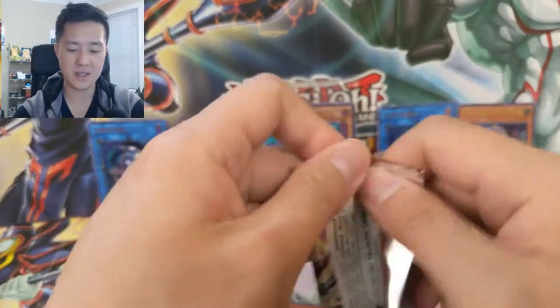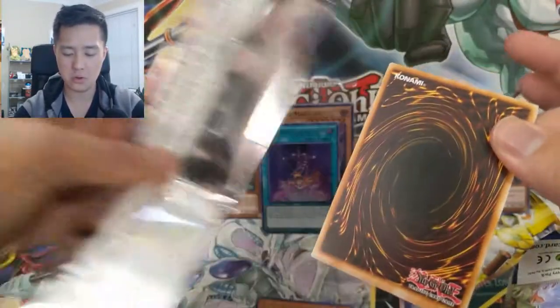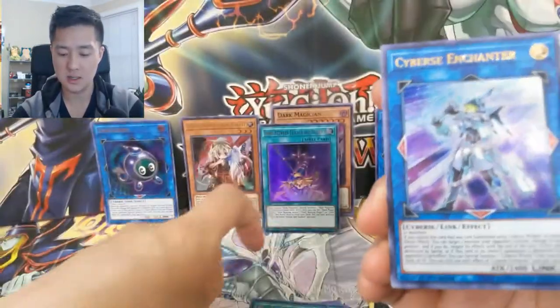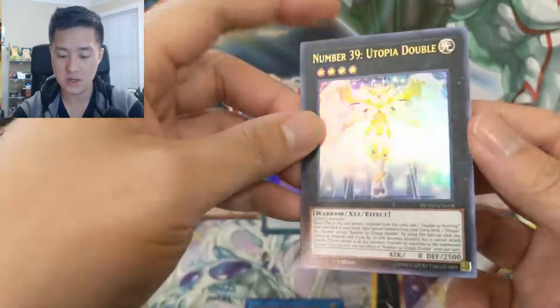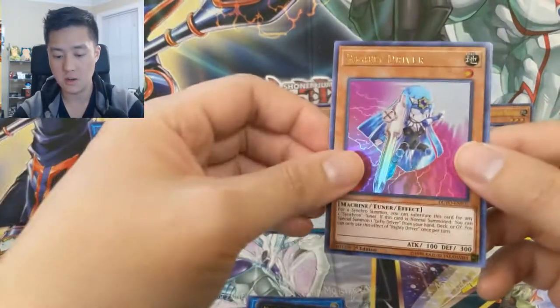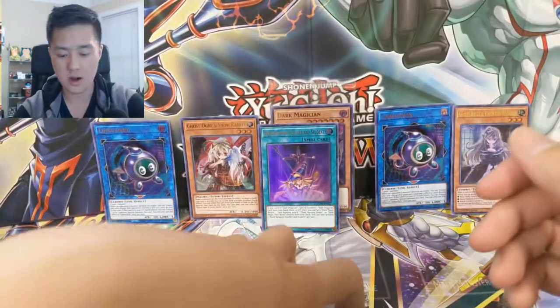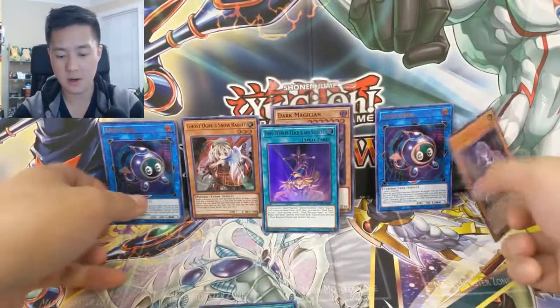Alright, last pack — can we clutch up and pull the chase card? Cyber Enchanter, Number 39: Utopia Double — that's kind of cool — Righty Driver, and then Decode Destruction. No last-pack magic, but still a very good opening nonetheless.